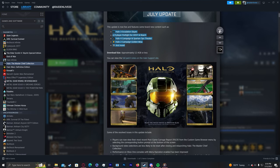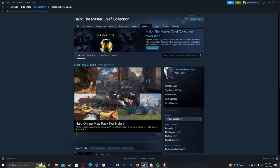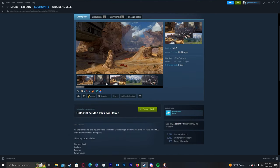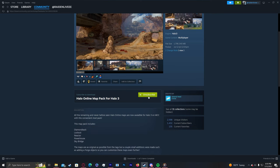Everything I'm going to show you, I'll have links to so you can easily access it. It's very simple, similar to other mods. You're going to want to start on the Steam page, go to MCC, and then go to Workshop. Depending on when you're watching this, it might be in the popular items of the week category. For example, here's the Halo 3 maps. You're going to want to go to the mod — I'll have the link for you — and just click Subscribe, and it'll be added to your Master Chief Collection.